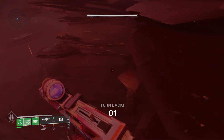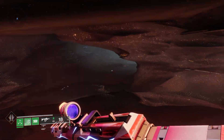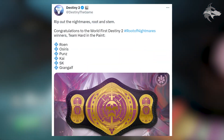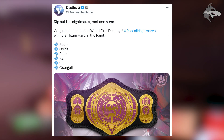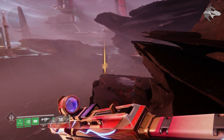We're jumping in with a very quick video right here, but the Root of Nightmares raid has now been completed, and the world's first completion goes to Team Hard in the Paint — yes, that is their clan name. This team managed to get the raid cleared in about two and a half hours, which is pretty impressive for a brand new raid, and a lot of teams are still trying to clear it right now.